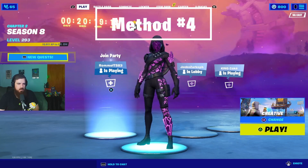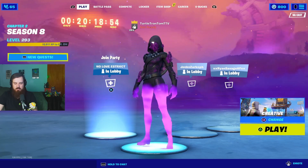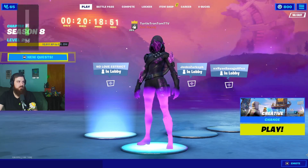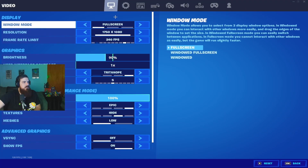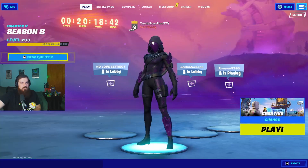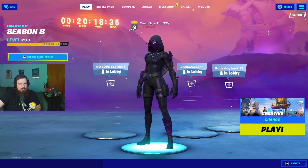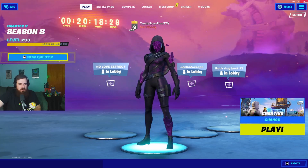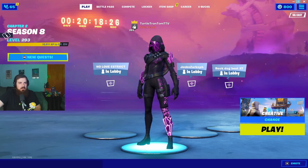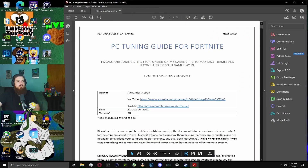Fix number four: check whether your volume button popup appears on screen while in full screen — it's not supposed to. If it does, that means you're not getting Full Screen Exclusive mode. Usually resetting the game fixes it, but if you've gone in and out of windowed mode you lose Full Screen Exclusive. There is a way to permanently fix it, though you'll need to reset the game if you ever switch to windowed mode.